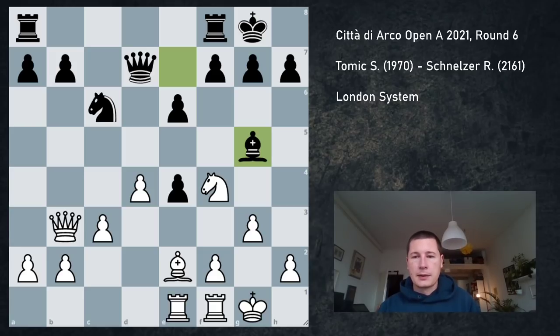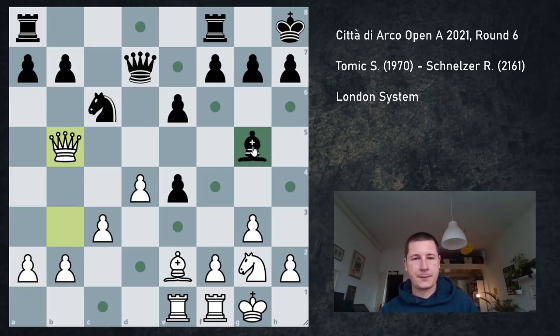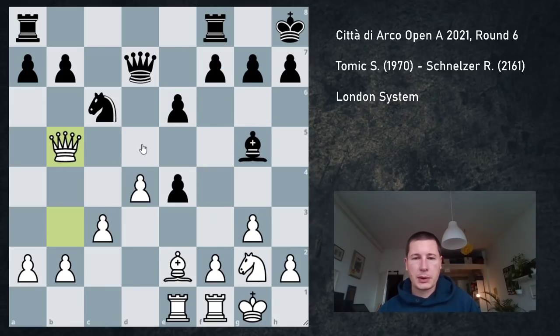My opponent went bishop g5, and I played knight g2 — I don't want to allow him to double my pawns. If I don't have a knight, then a pawn on f4 is just a weakness because I don't have knight e3 and f5. He played king h8, getting away from the diagonal and preparing f5. I played queen to b5, which is a double-purpose move: it gains a tempo on the bishop, and if the bishop moves to e7, my queen can get into the position. You can imagine if f5 is ever played, knight f4 and knight g6 become very strong threats.